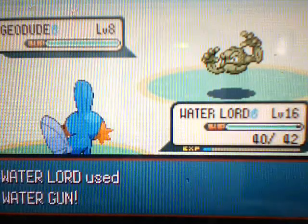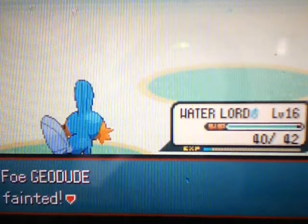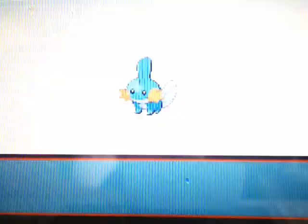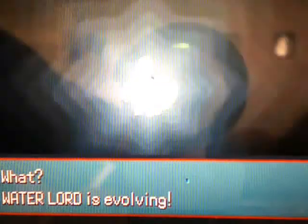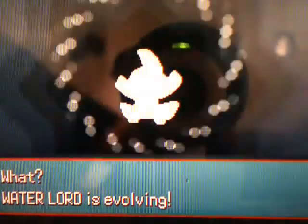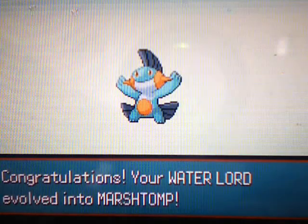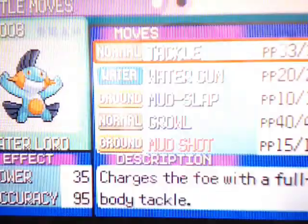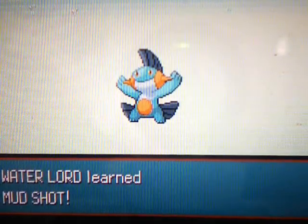Next up is the final Geodude, so we'll deal with it using Water Gun. If you guys don't know what happens at level 16 with most starter Pokemon, you'll see right now — the moment we've all been waiting for. Water Lord is evolving into Marshtomp, which makes him part Ground type. There it is — here is our Marshtomp! Right when it evolves, it's going to learn Mud Shot, so I'm definitely going to replace Mud Slap. Mud Shot's pretty powerful — you can take out any Electric type with it.